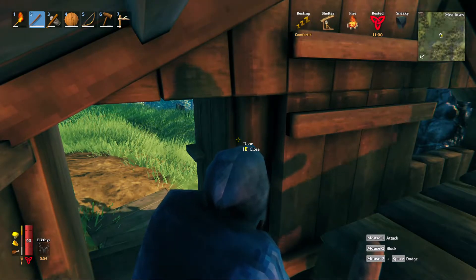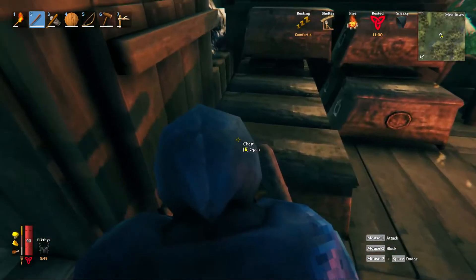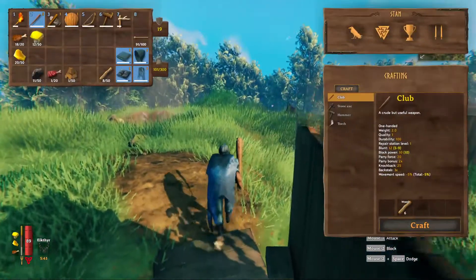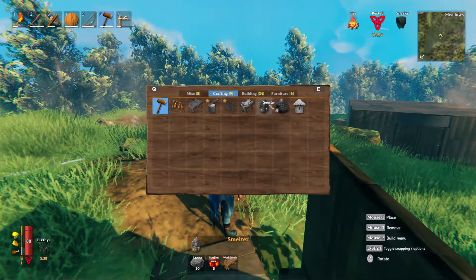For me, when I got it in the dungeon, I didn't have the hammer equipped. As soon as I got home to this base right over here, I equipped my hammer and got the two recipes. That's pretty much all you have to do. As we can see real quick, they require a lot of sterling cores, so you're going to have to go to a couple of dungeons.